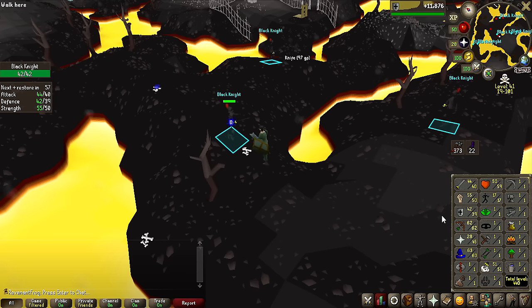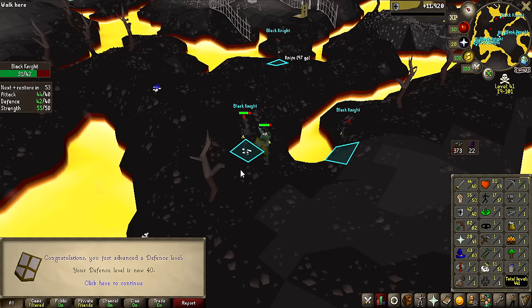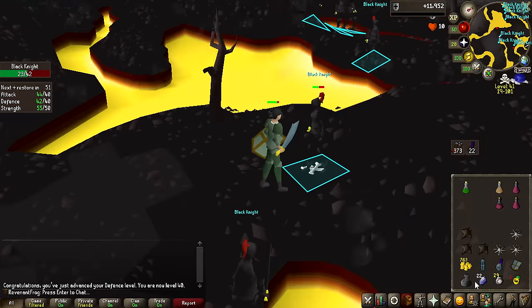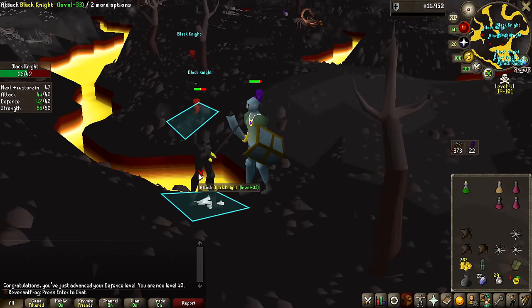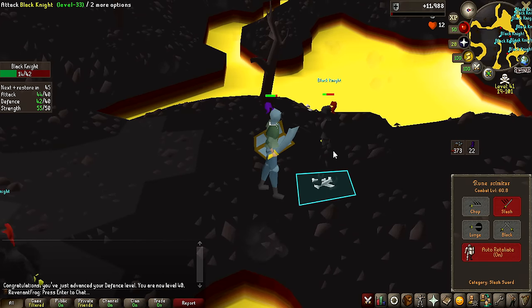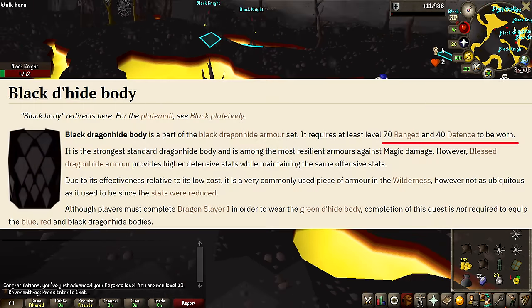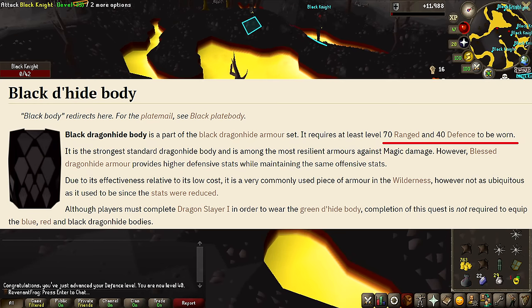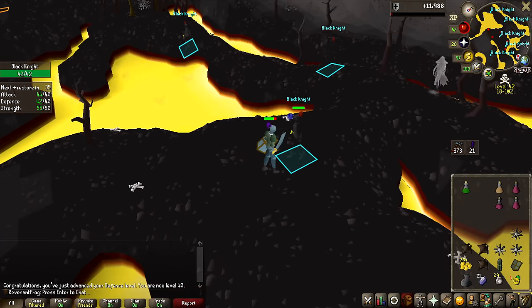We are about to hit one of the last defense levels I'm going to be getting for a long time — 40 defense — because this allows me to use all the different Dragonhide armors and of course Rune armor as well. Most importantly, Black D'hide only requires 40 defense to use, and that is probably going to be my best in slot gear for a lot of Wilderness activities. I'm also saving up all the Slayer points I get — we're up to 480 after 20 tasks.